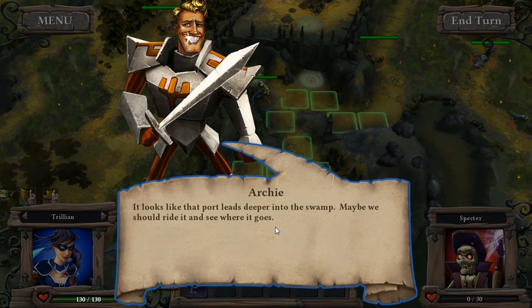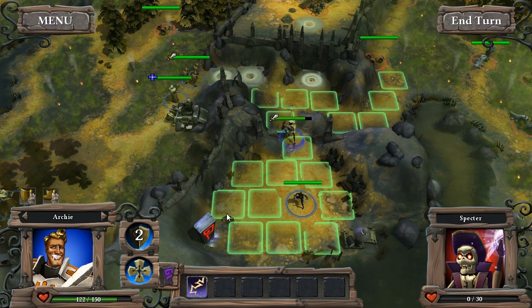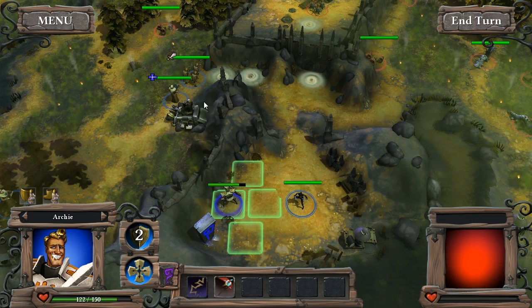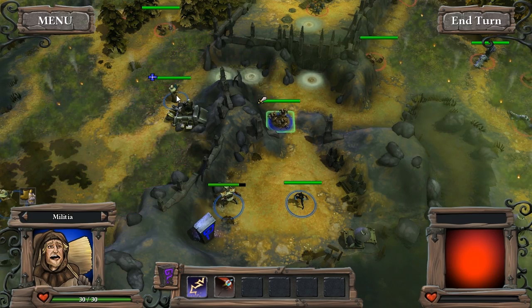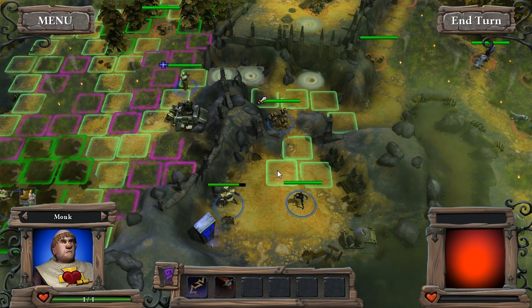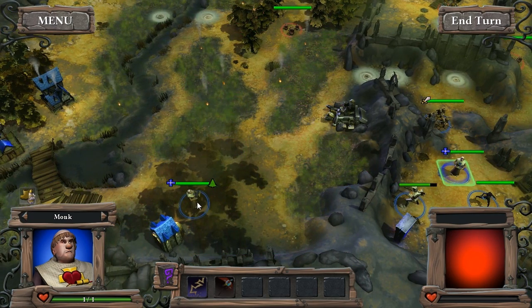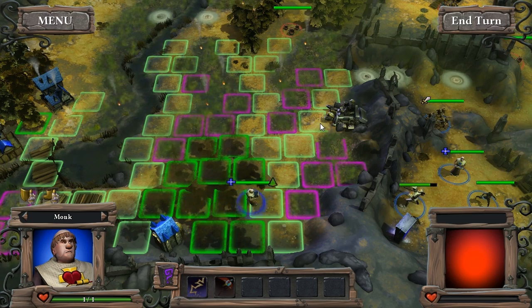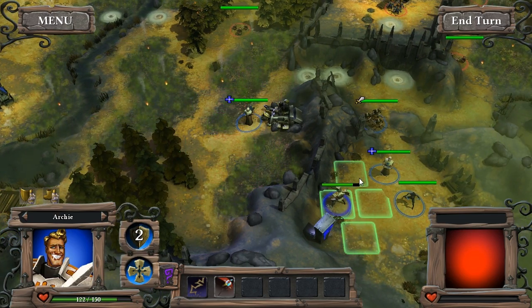Looks like that port leads deeper into the swamp — maybe we should ride it and see where it goes. First things first, let's go to this monolith. We'll attack that and get a Magical Ward which doubles our magical defense. We'll move our militia in here and move our cleric in here. We have another cleric just kind of chilling here which is really bad for us, but if I just move him over here maybe he won't be attacked on the next turn.